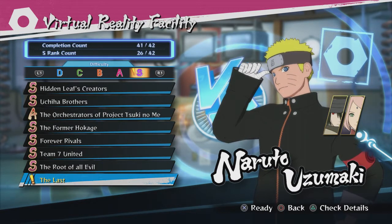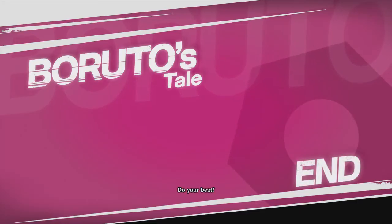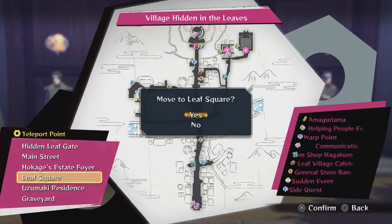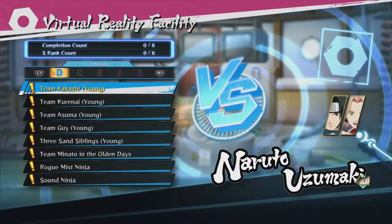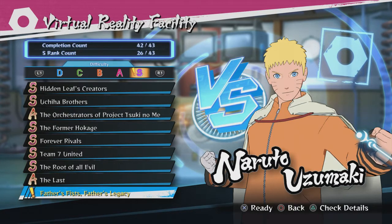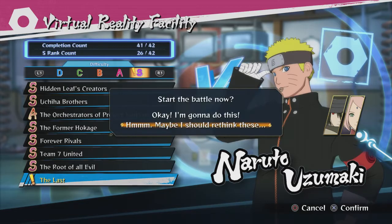I might just go ahead and show y'all how to get to this spot. Y'all ready for the fastest how-to video in the world? To get what I call the secret boss of the Road to Boruto DLC, there's a couple of things you gotta do. First off, beat the main story with the Boruto versus Momoshiki thing. Then you gotta go to the Leaf Square and find Shikamaru. Talk to Shikamaru and start the quest for the virtual reality facility. In this facility, you have to fight against 42 different teams with Hokage Naruto being the 43rd fight. I did just about all of them but Team Last, so I'm gonna do that real quick.